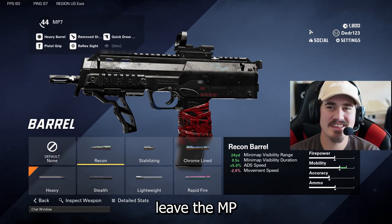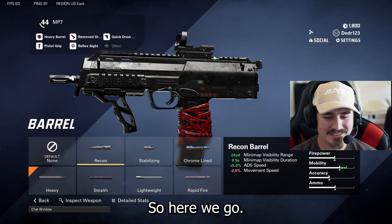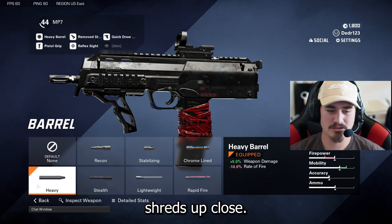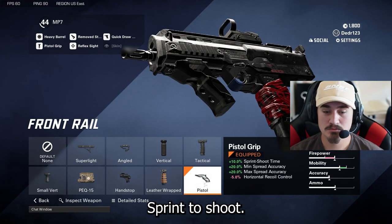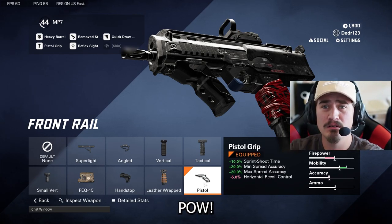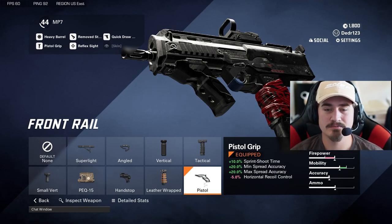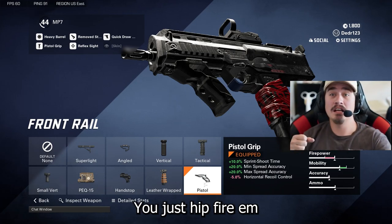Welcome to another video. We couldn't leave the MP7 hanging without a loadout, so here we go. First things first, we're gonna run the heavy barrel — gotta put the heavy barrel on it. This gun completely shreds up close, it is insane. Then we're gonna run the pistol grip. Remember, sprint-to-shoot time is everything. Get that min-max spread, which on this gun actually helps out quite a bit when you don't feel like aiming down — you just hip fire like Scarface.